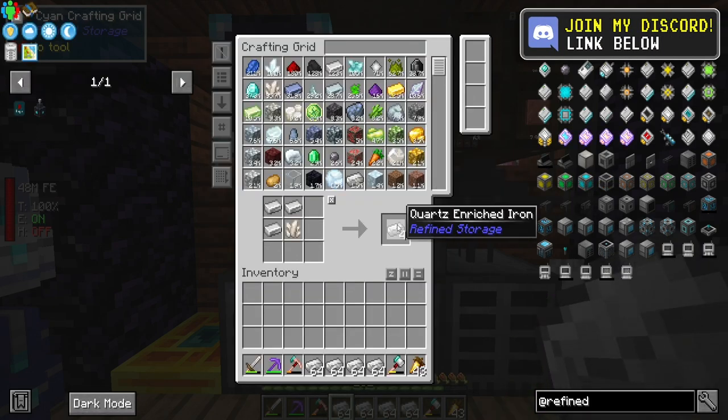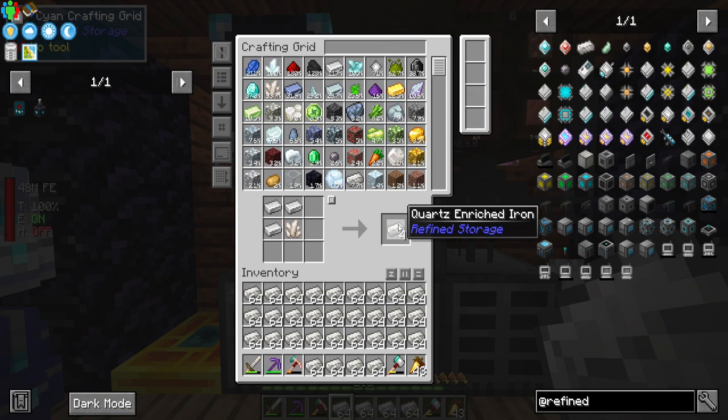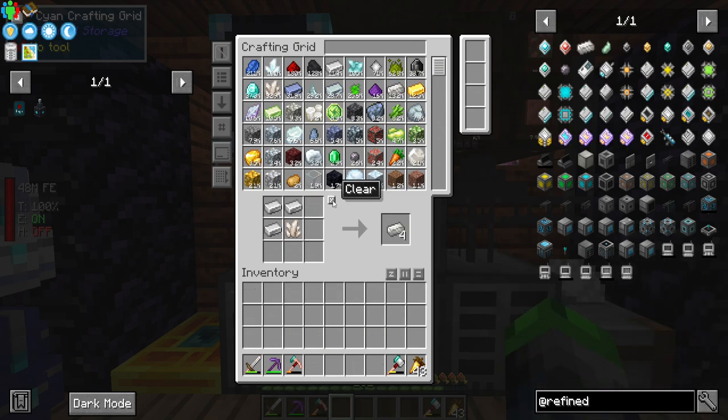First of all we're going to make a lot of quartz enriched iron because we can, and I'm going to use the macro I showed you guys last episode. If you look up at the quartz you can see it's kind of disappearing and the quartz enriched iron is shooting through the roof. We'll put all that in there — I think that will suffice for today.